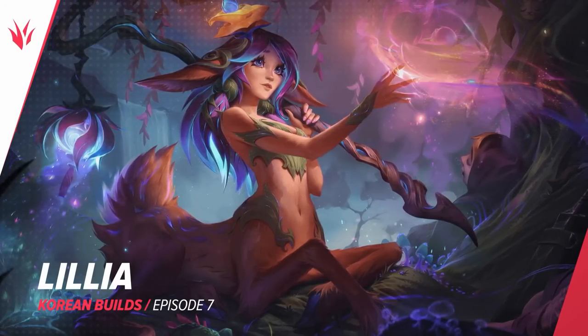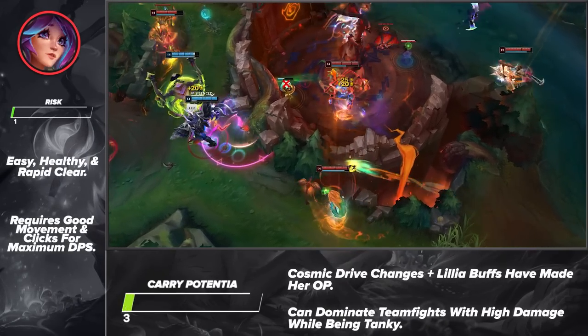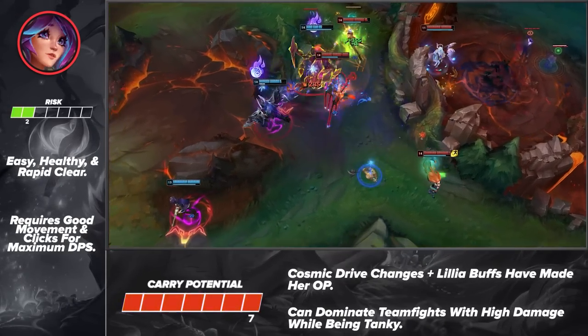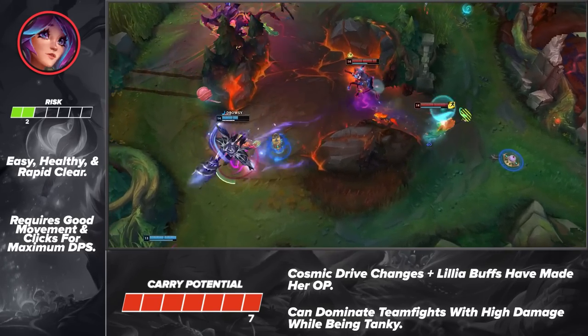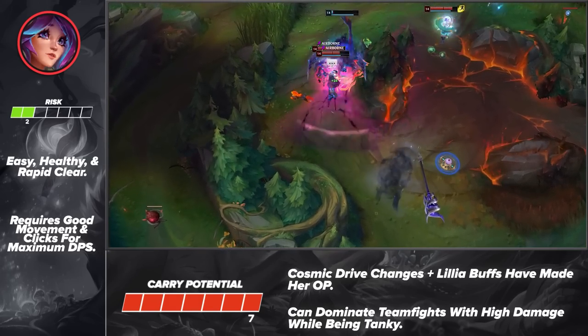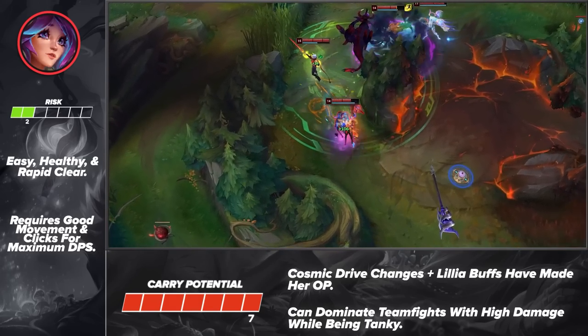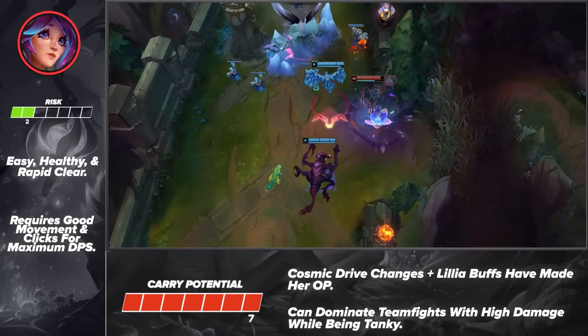Pulling us back into things and into the jungle, we've got Lillia. With the constant Cosmic Drive changes and the swap to farming junglers, it's no surprise that Lillia is thriving. She's able to quickly clear her camps, secure objectives, and pull off nice ganks. On top of all of this, Lillia becomes a late game monster thanks to her extreme mobility and true damage. If you need an AP option in the jungle, make sure you check her out.